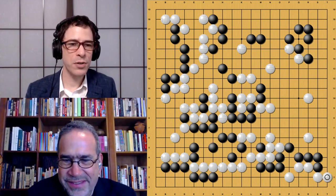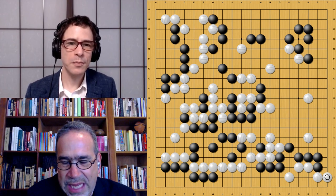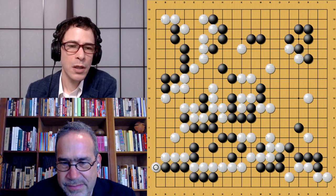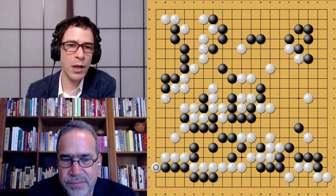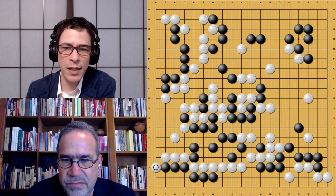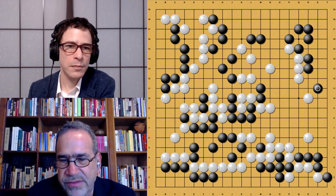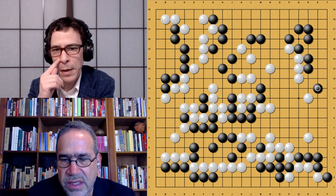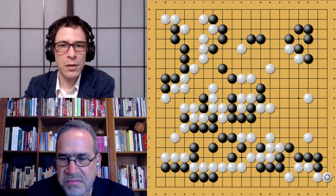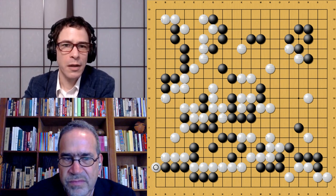If black had taken the corner, it would have been a close game — but we're going to see this develop into a win for black. It's a position where even a top pro would hesitate to allow white to live in the corner, because that's a 20-point difference compared to black capturing those stones. It's totally counterintuitive, and there's the fact that black's group is not completely alive yet. But it's actually not so dangerous, because black does have a potential eye on the lower side and on the right side. The whole right half of the board was supposed to be white territory — something like 40 points — but white is losing all that potential territory.